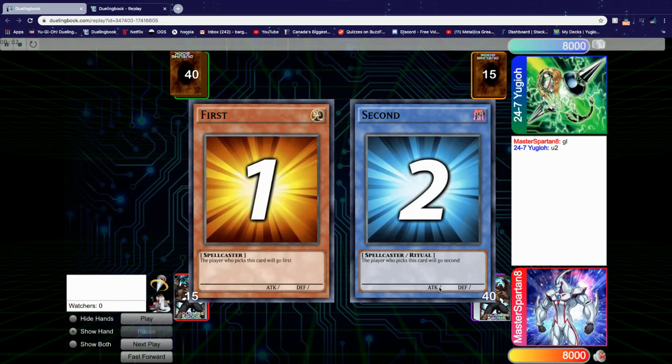Hello and welcome back to another video. Today we have a match between me, Sparta King, and 24-7 Yu-Gi-Oh! We are both playing Eldlick — I'm playing Eldlick and he's playing Invoked Eldlick. Be sure to check out his channel; I'll leave the link in the description. He's a great Yu-Gi-Tuber and I think you'll enjoy a lot of his content.